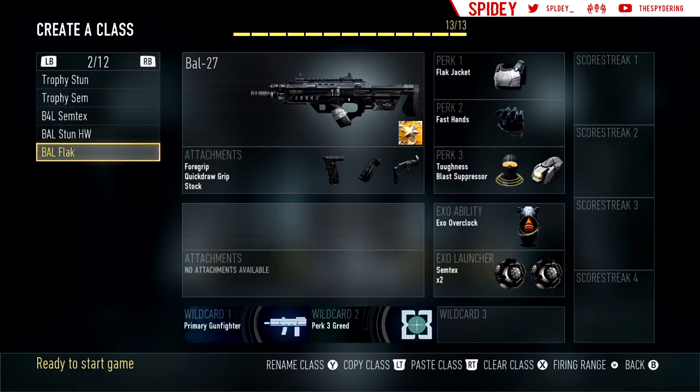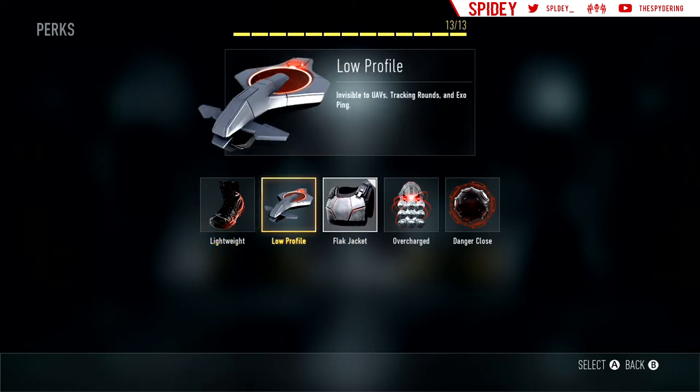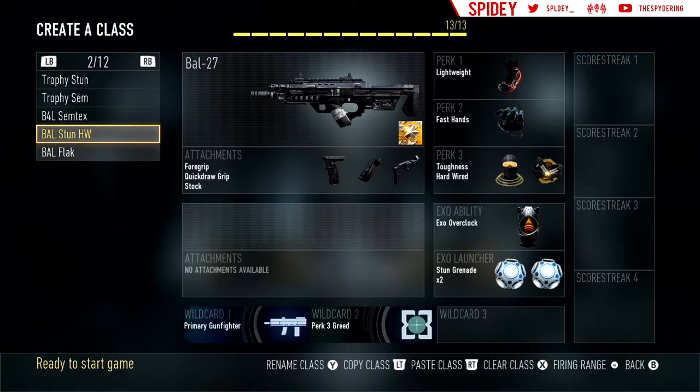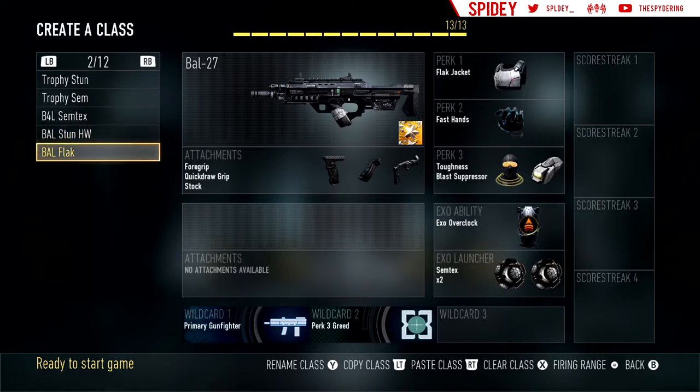This is my Bow with Flakjacket. Most people run Lightweight, but with the Bow you're in an anchor position — you're sitting in glass or top blue or something like that — and people are just going to chuck stuns and grenades at you. That's why Flakjacket is there, so you don't die from a grenade. Same thing with the Hardwired class — you're sitting top blue, get hit with a stun, and you're not flashed at all. These two things work really well together.